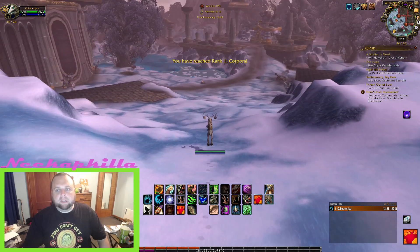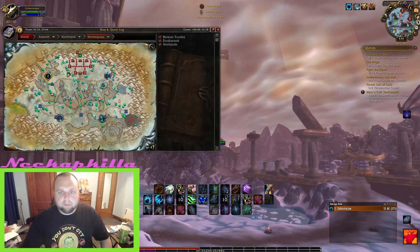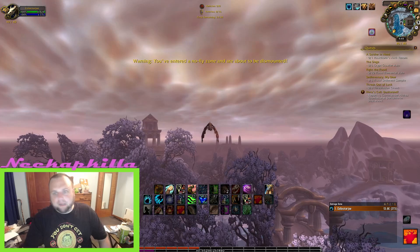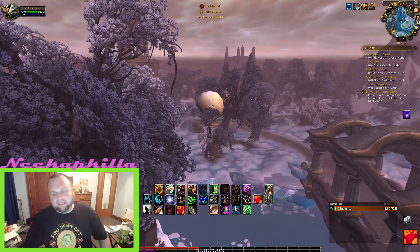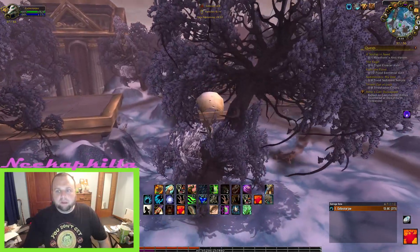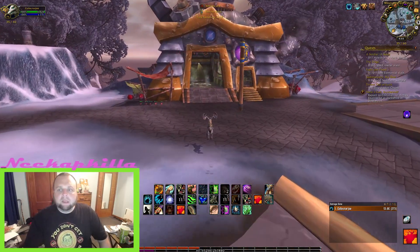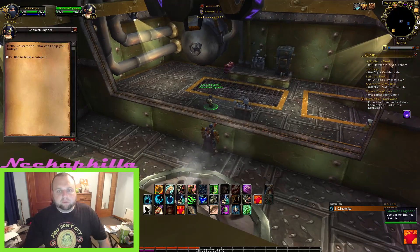Eventually around this point you'll be able to get on your mount — or if you're a druid, go into travel form — and we're heading south. I like to attack from the west; you can technically do this same strategy from the east, but the west attack is better because of the fortress graveyard placement. You can parachute down pretty far, sometimes all the way in. When we get in, you just talk to the person there, and after reaching Corporal you'll be able to build a catapult.